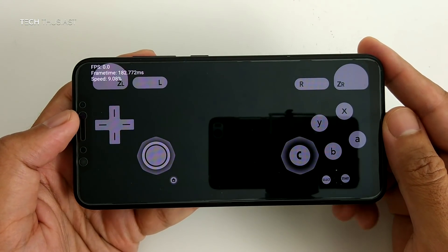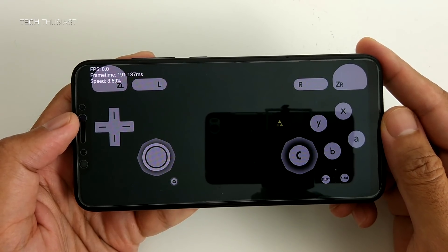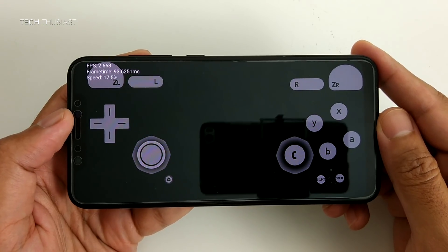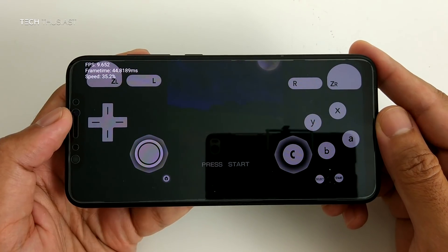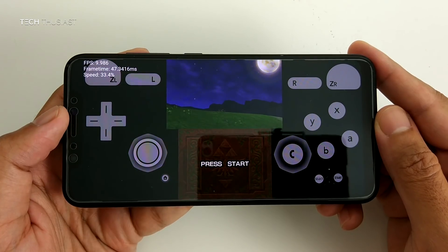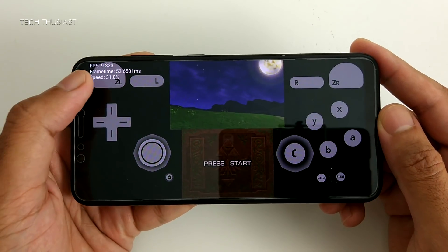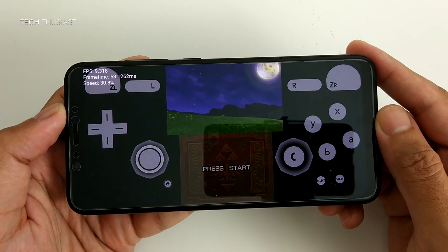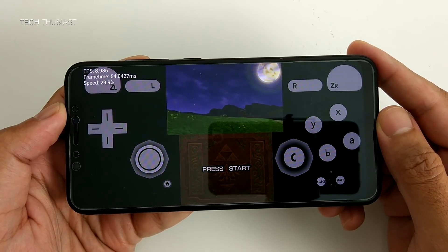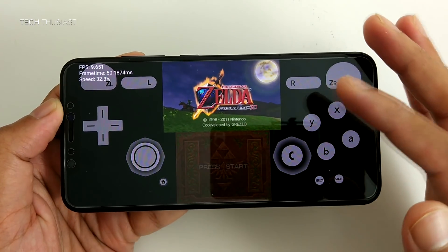The loading up will be quite slow for pretty much all of the games — this is the first version, so you'll have to be really patient while each of these games loads up. As you can see we've got the title screen up and the frames per second on the top left hand corner is about nine. Any second we should have Link coming on on his horse — and yep, let's get into the game.